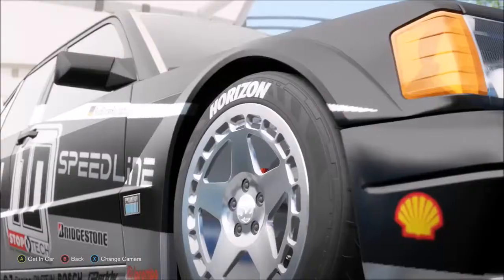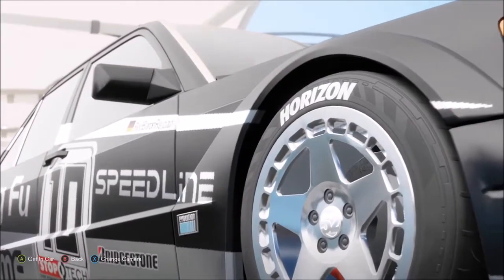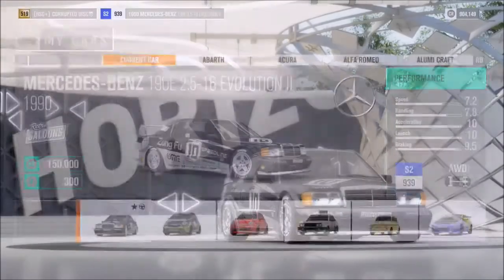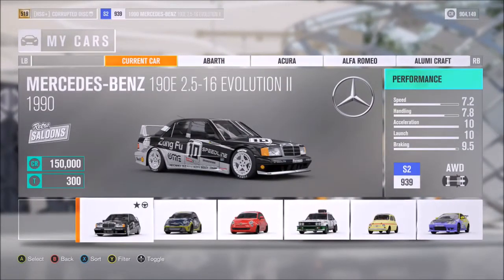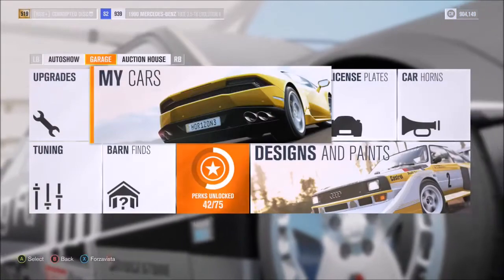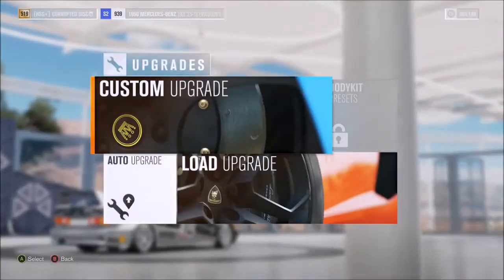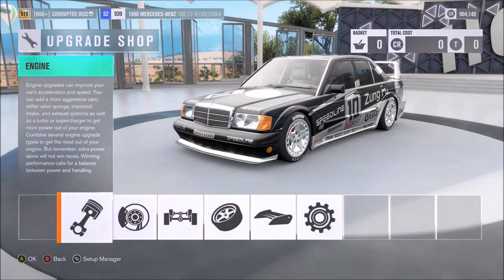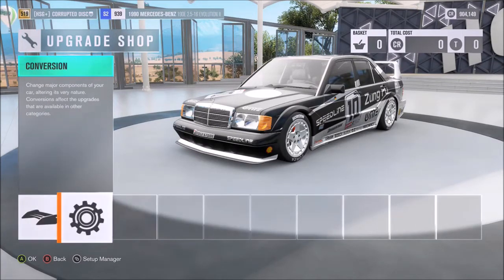Hi again guys, and welcome to another speed build, in particular on Forza Horizon 3. This time we're tuning up a vehicle which I was extolling the virtues of last week on the channel: the Mercedes 190E. This is a car which has performance — in particular with regard to top-end speed — that goes so much further than what I was expecting it to be.